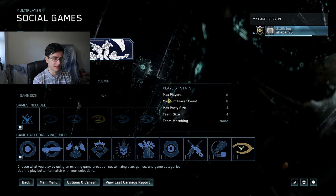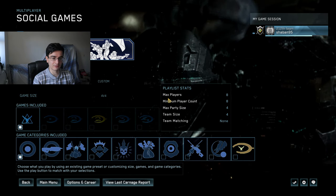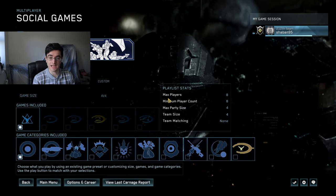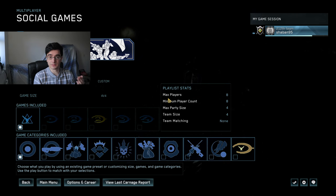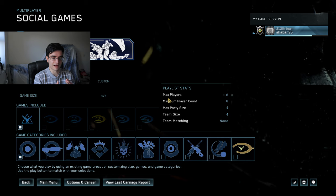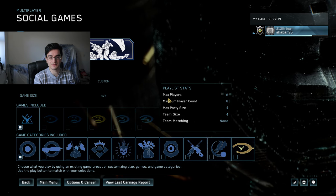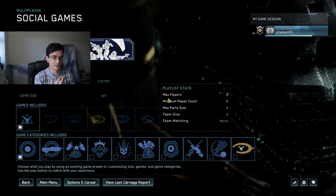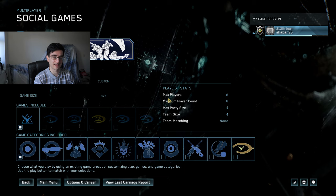So what do you guys think of aim assist — do you think it should be tweaked down? A lot of controller users who play on consoles actually want to come over to PC, but they can't because they get demolished by mouse and keyboard. It's not about playing on a couch or anything like that — I think they're mostly afraid about playing against mouse and keyboard. That's the main problem.